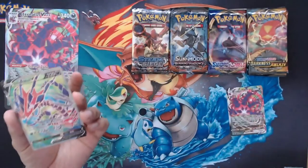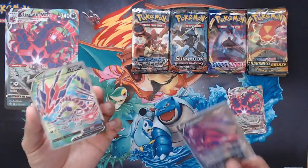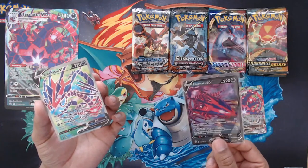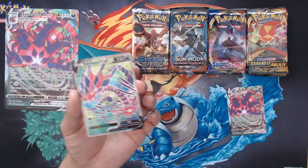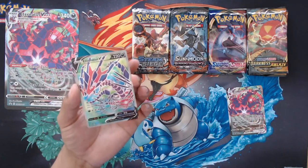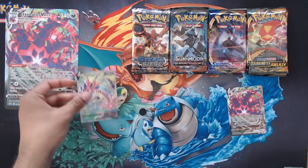So the Eternatus V is a full art version of the card from Darkness Ablaze. The regular one is going for around £5.00, and currently the full art promo from the box is going for £8.00 quite easily. So that's promo number one.